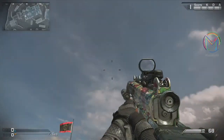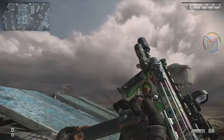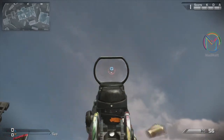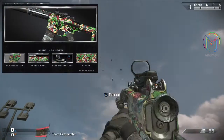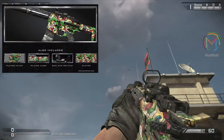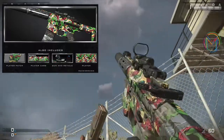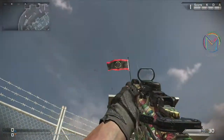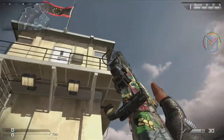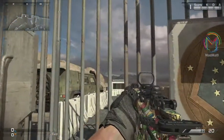Next up we have the Eyeballs camo. It's actually a really cool camo — a bit cartoon-like with crazy eyes all over the weapon. It does come with a background, player card and patch. The patch is of a zombie with its eyes popping out of its head, which is pretty cool. The reticle isn't the best though; it's a bit hard to aim down sights with because of the two circles — you don't know exactly where to aim and where the bullet spread is. But apart from that, the camo itself is very cool.